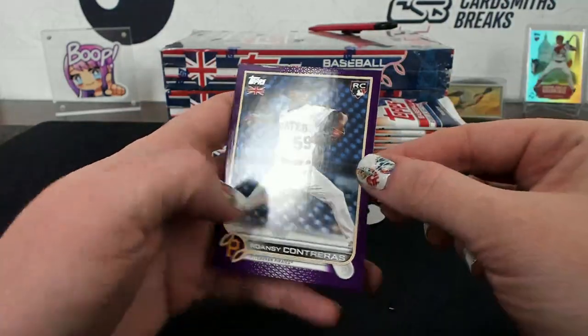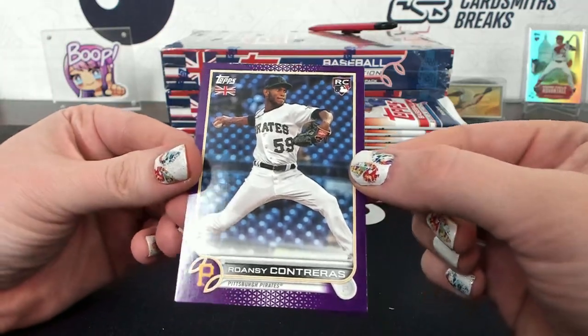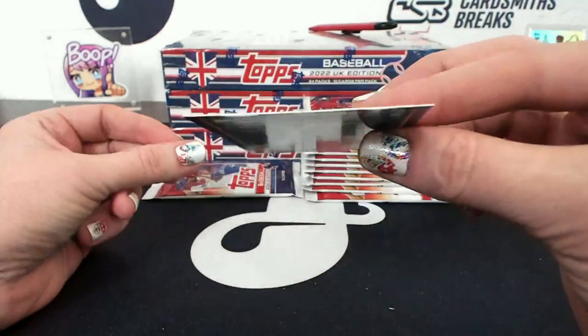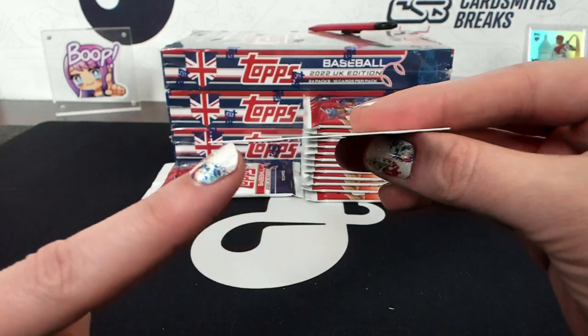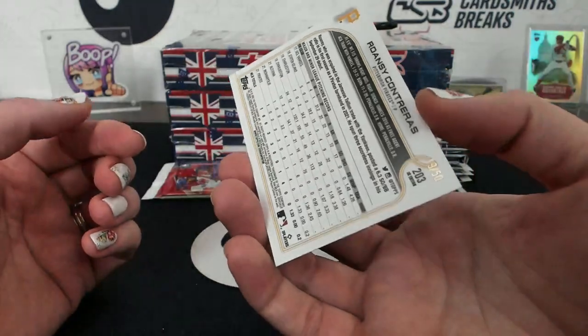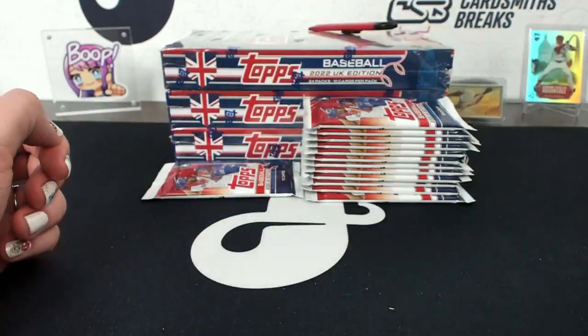Torkelson rookie - run the Contreras - it is Brian. That top part right there is actually like smushed. Purple 19 of 50.